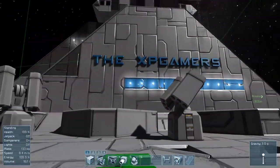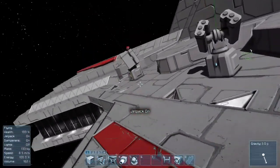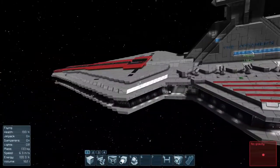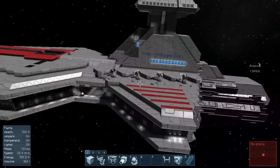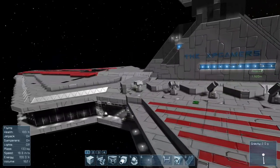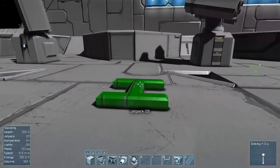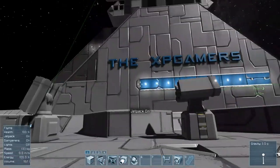That means you can actually put the logo or the name of the ship on the side. Speaking of names, I'd like to know what you guys think — I was thinking of calling this ship the Endurance, but I'm not sure. I'm looking forward to seeing what you guys suggest, maybe something with a little Star Wars lore to it. Let's go ahead and remove that, and we'll get into the next mod.